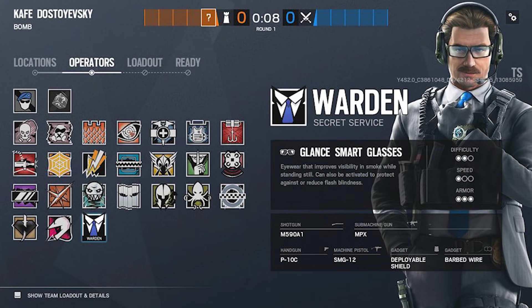He's a 3 armor, 1 speed, which I did not expect — that's pretty interesting. You can also see that he's got a difficulty rating. For shotgun, he's got the M590A1, which is already in the game, and for submachine gun he's got the MPX — that's Valkyrie's gun. For handguns, he's got the P10C or the SMG-12, which is a pretty interesting weapon to have there. All those guns are already in the game, so no new weapons, which is a real shame. He's going to have a deployable shield and barbed wire.